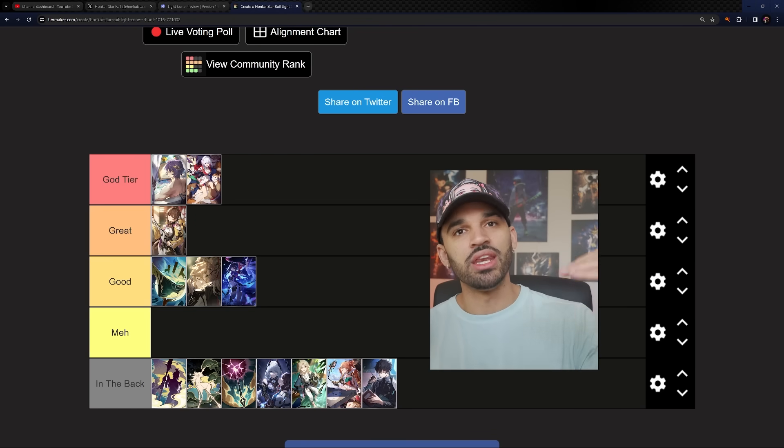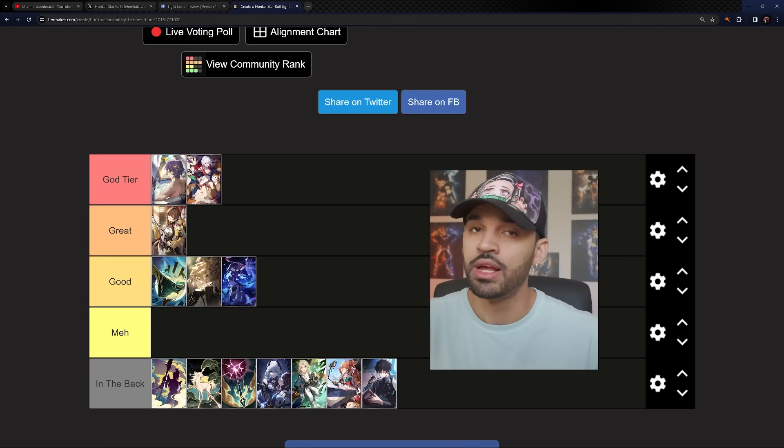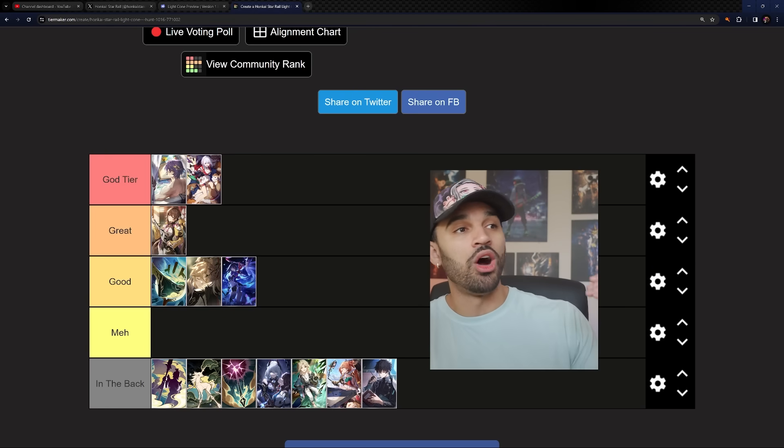The next best option, a notch below, is the S5 free-to-play light cone — you know the one with Sushang's picture. It's very good. The only downside is that every time you switch targets, the buff starts over and the attack buff doesn't carry over, which sucks. That said, it's still a fantastic option. If you have it at S5 and can't afford Dr. Ratio's signature, you're fine.